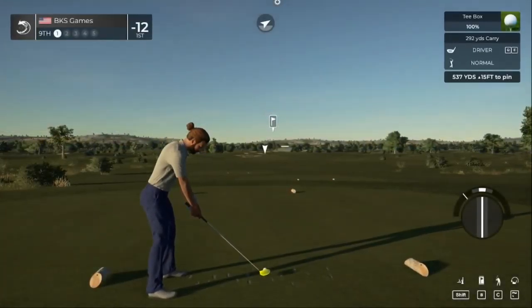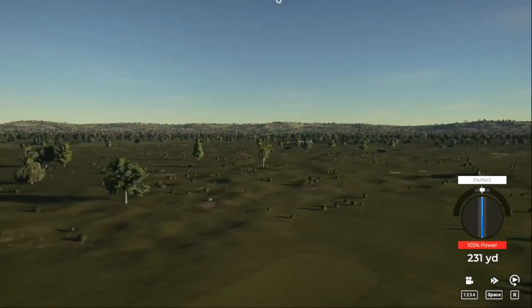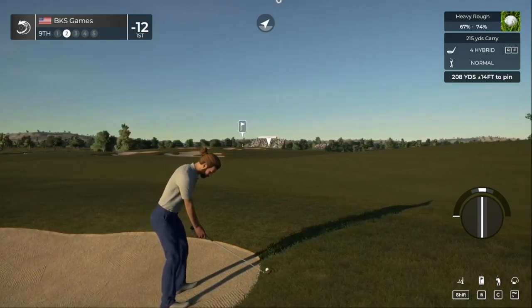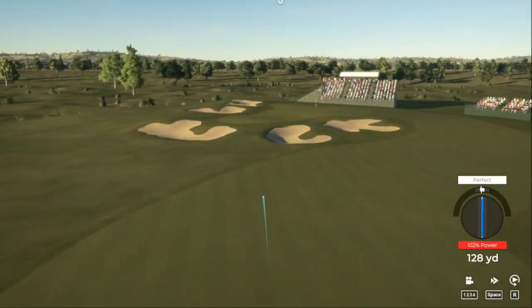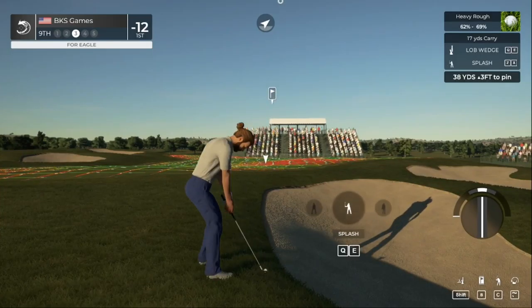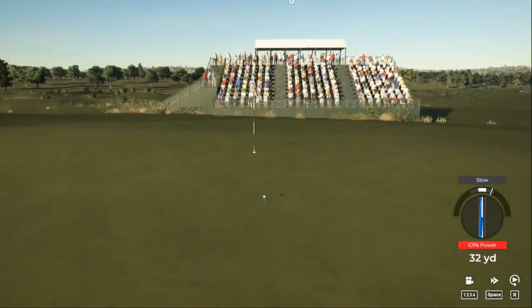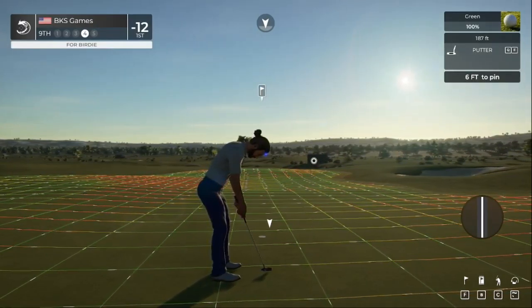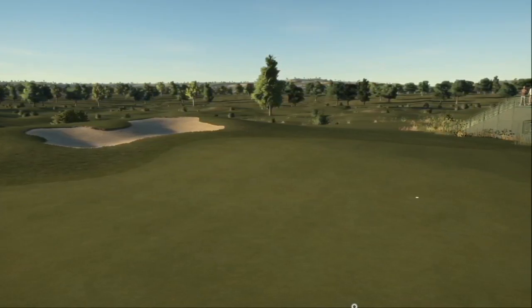Let's see what we can do on the ninth. Just annihilated that — perfect drive. The ball sitting above your feet is gonna make it go a little more left than usual, so you might want to compensate. This could roll into the rough, right before the sand trap. Nice to get that one for birdie — great work out there today, that's your fourth birdie so far. After that hole you sit at 13 under par.